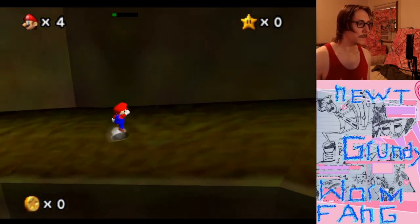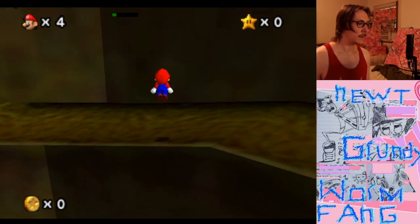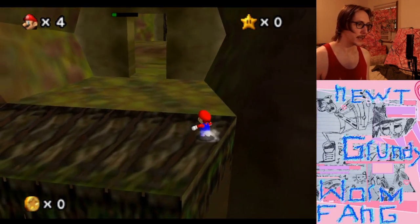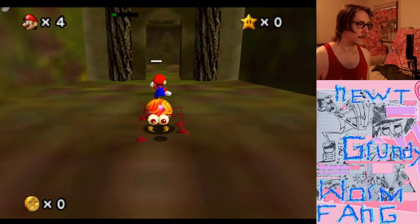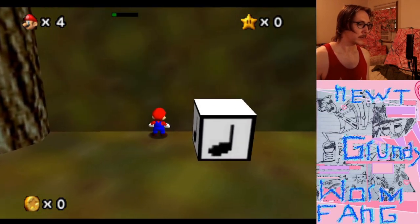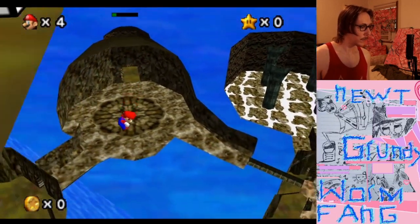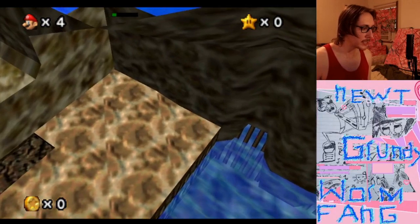Little skip here - not necessary to do but it saves time if you can get it quickly. And here we have the first clip of the game. We'll just come up to this wall here, kind of next to this box, come up to the wall, side flip into the wall, hold left, and use your shadow as an indicator of when to dive.